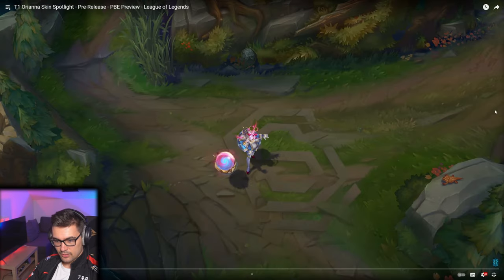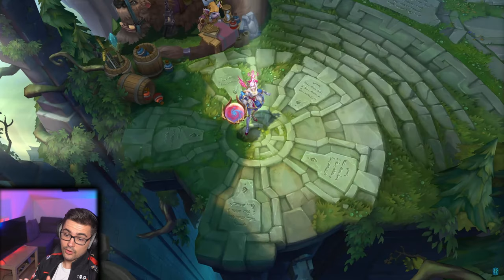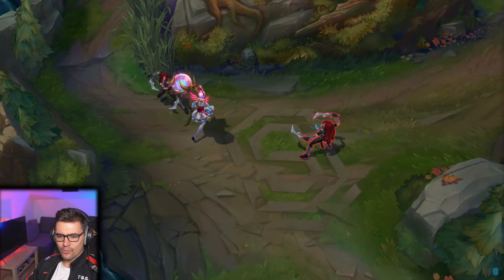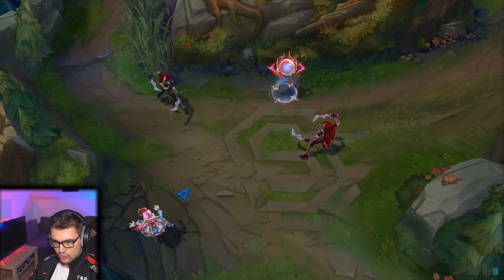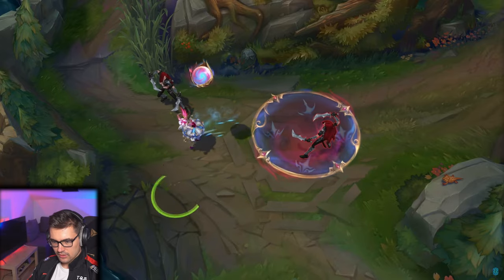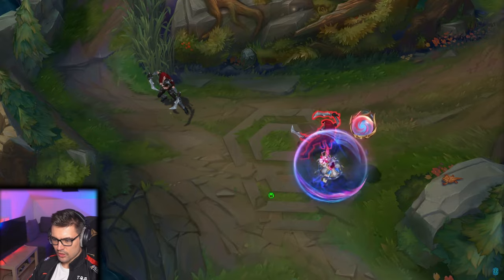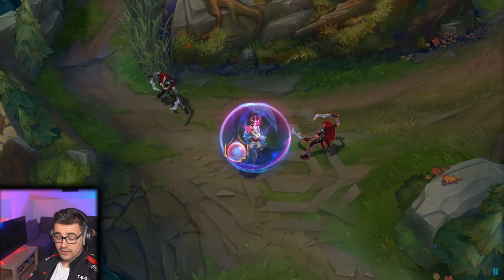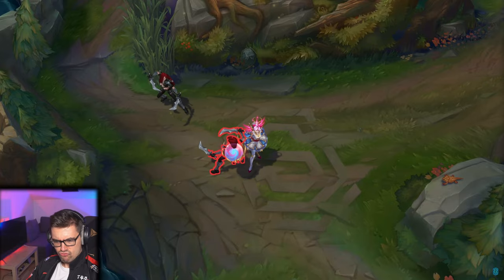The recall animation features a dragon — dancing okay. I like this very much; I think this is the best recall animation of the bunch. It's just generically beautiful. Auto attacks look nice, Q looks good. I don't like the ball too much though — it feels like too much has been added onto it. I prefer balls that are just clean and simple.